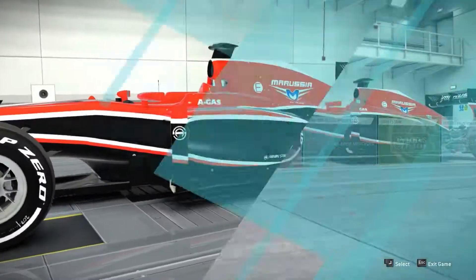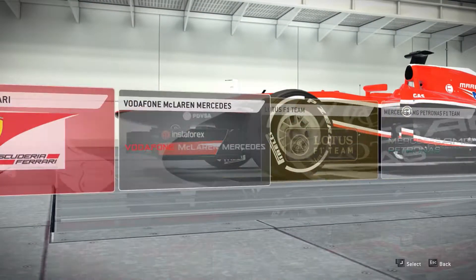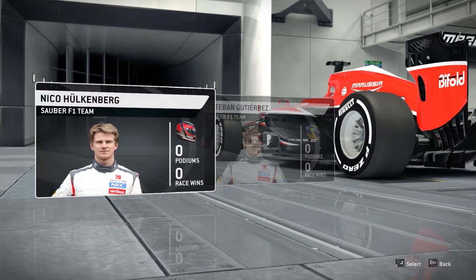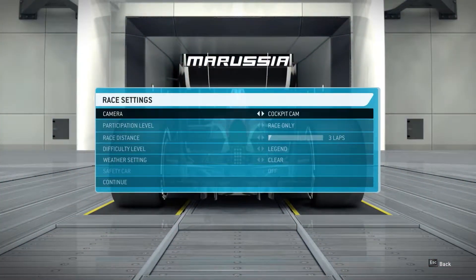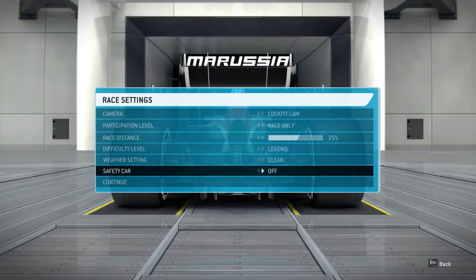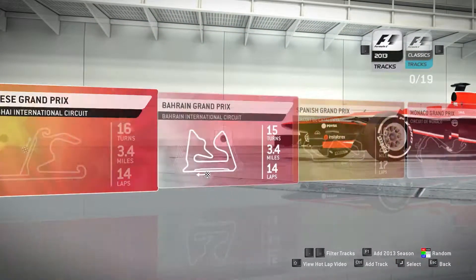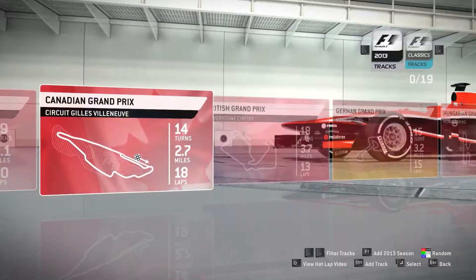We'll be racing as Nico Hülkenberg in the Sauber, 25% race distance with no driver aids. And since Hülkenberg made a brief comeback this year, we're going to race at the circuit where that first happened, which is Silverstone. I hope to talk a little bit about the gameplay and the car physics, and how the game generally feels to drive.